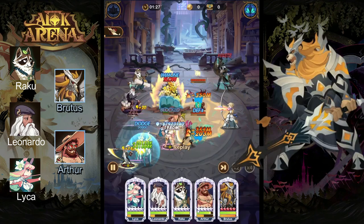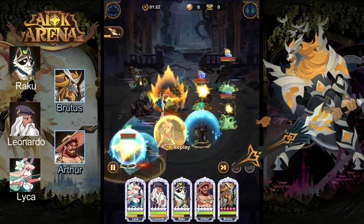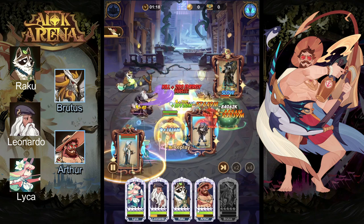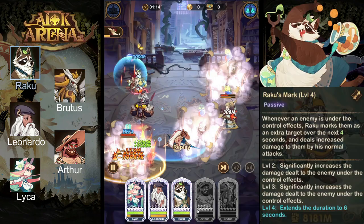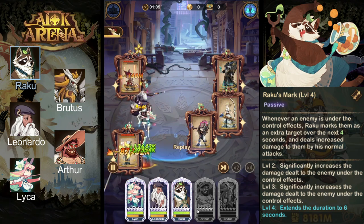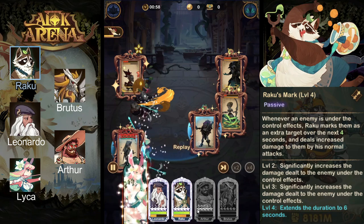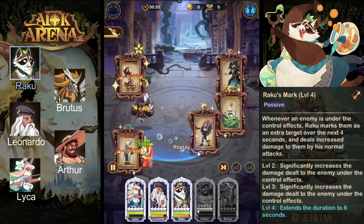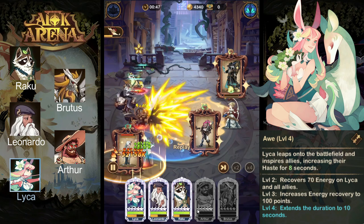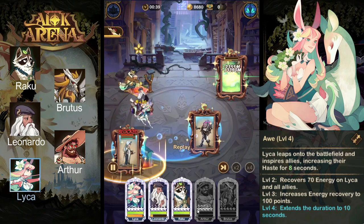Brutus and Arthur are in this team basically just to be tanks and hold off as much damage from the enemy team as possible until Leonardo can start cycling through his control. Raku has fantastic synergy with Leonardo, as when enemies are CC'd, Raku's basic attacks will hit all enemies under control effects and also deal damage based on their maximum HP, which is incredibly strong in higher levels of gameplay. Laika is in this team to speed everything up, grant extra energy and haste at the start of the battle so we can start getting those combos off faster.